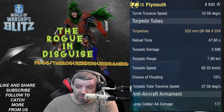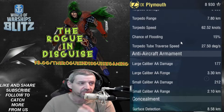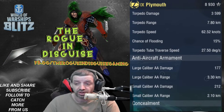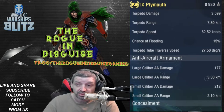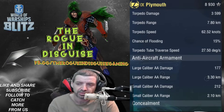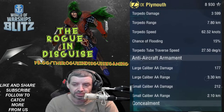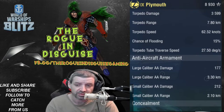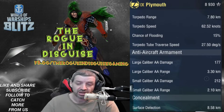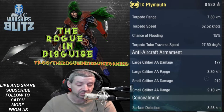Torpedo tube traverse speed is 27.5 degrees per second, not too bad. For anti-aircraft armament, adding something to it would help a little bit — maybe about 10% reward overall. Large caliber AA damage is 177 at 3.30 kilometers, and small caliber AA damage is 212 at 2.10 kilometers.